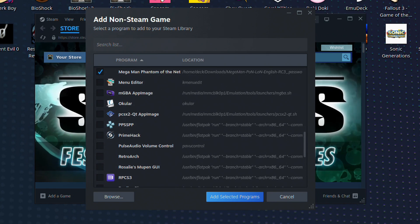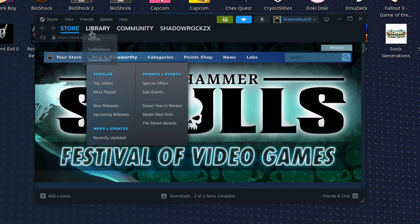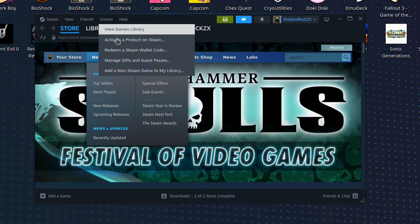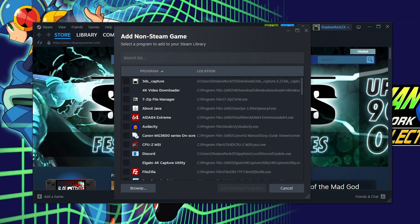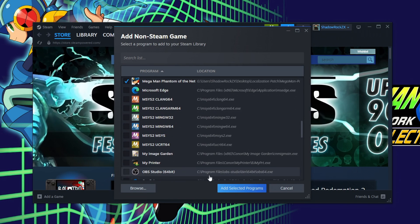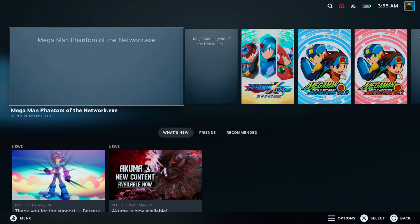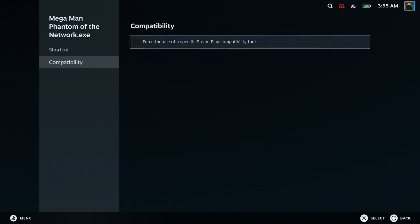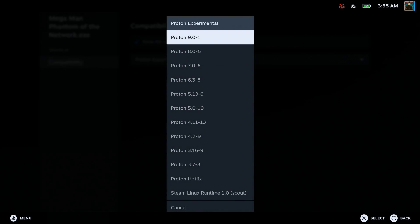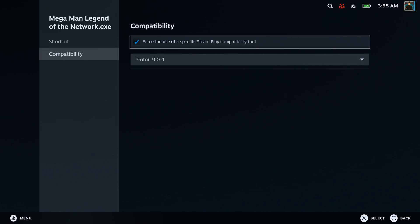You will see the megaman_phantom_of_the_network.exe and megaman_legend_of_the_network.exe files. Open whichever one you want, then click Add Selected Programs and the exe file will be added as a non-Steam game in your library. Make sure you do this step separately for both games so you can have two separate entries in your library. By the way, if you are using the Steam desktop client on Windows, you can follow the same steps to add the exe files to your game library and use Steam Input on Windows that way. Head back to Gaming Mode, find the PON or LON entry, press the Menu button, go to Properties, move to Compatibility, check Force the Use of a Specific Steam Play Compatibility Tool, and under the drop-down choose any version of Proton that you want. This step is crucial.